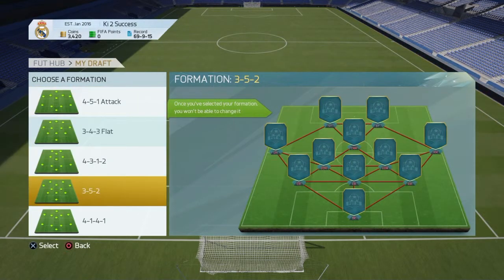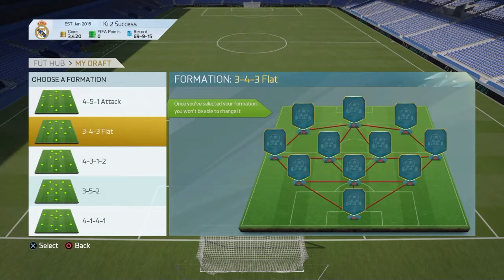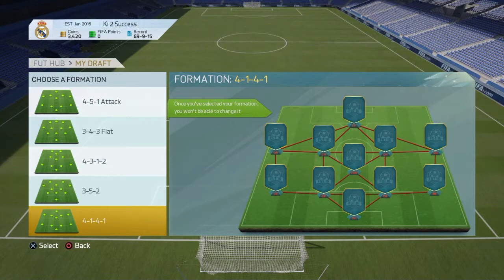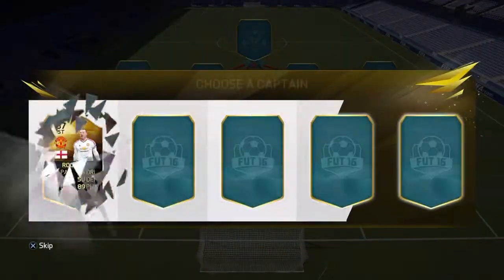Obviously in this formation it doesn't really matter but I can't find any good formation. Apparently this is good but I really need wingers. I really don't like any of them, I'll just choose this one - 4-1-4-1, can't be too bad I guess. But let's have a look at the choices.